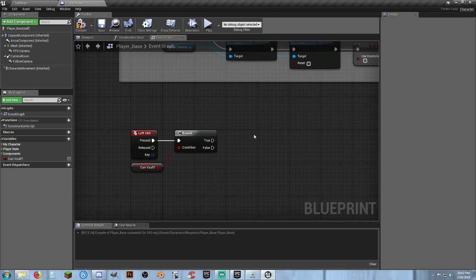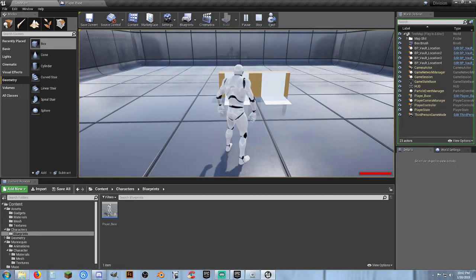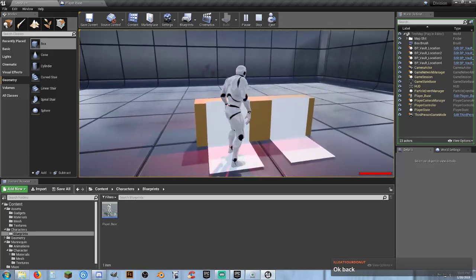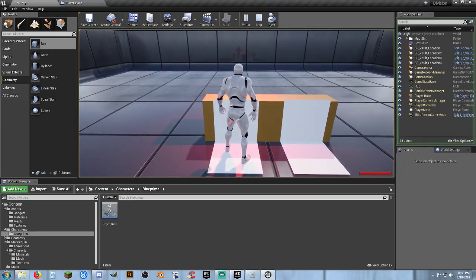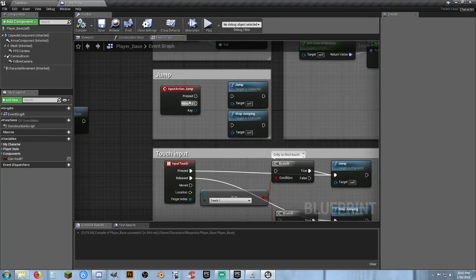From here, if the answer is yes, then we need to be able to jump. This is where it can get really simple or really, really complicated. Technically speaking, a vault — vaulting over something means you're at an obstacle and wanting to vault over it. Typically your left arm would go up and then you would hop over, throwing your legs over the top, or you would jump over it. So let's take a look at what we had for our Jump and Stop Jumping.